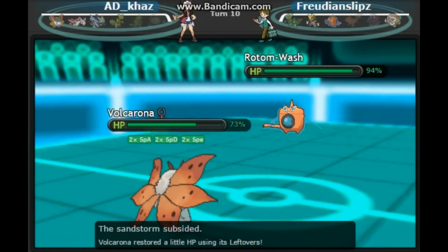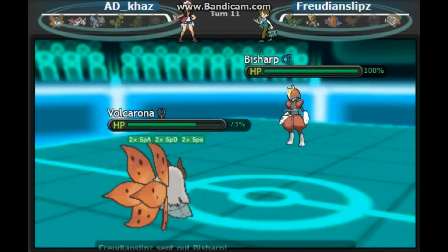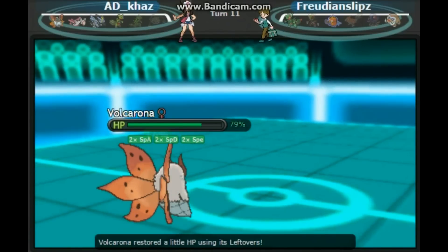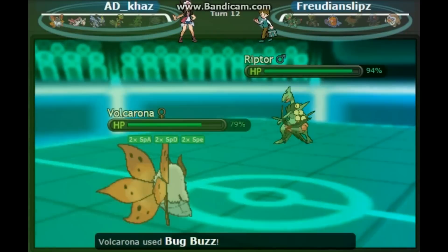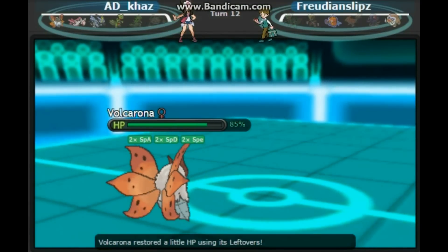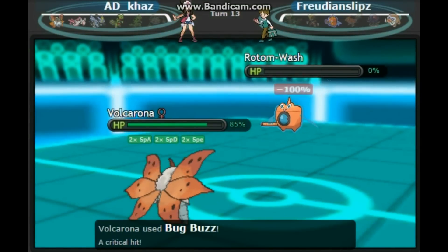I know he's going to try to Sucker Punch me with his Bisharp, so I'm just going to go for the Bug Buzz — and he does switch into his Bisharp and gets killed instantly. Now his only hope is to try to outspeed me with Sceptile. However, at plus two, Volcarona outspeeds Sceptile and kills it with Bug Buzz. And he goes back into his Rotom Wash to try to survive, but nope — Bug Buzz kills it as well.